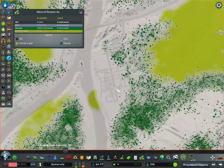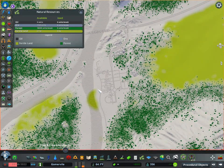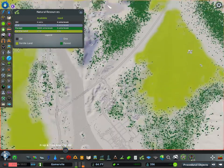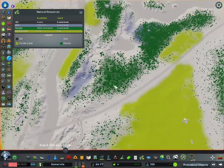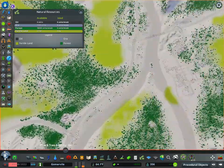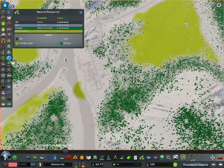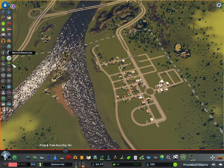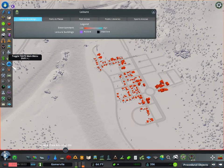Resources shows the resources of the map itself - the yellow is farmland, the green is where you can place your lumber or forest industry if you have the Industry DLC. This is ore over here and this is oil. That's all the Industry DLC, so if you don't have it downloaded, those buttons will not be there for you. Leisure is the tourism layer - I think that comes into play with the Park Life DLC, and there are also park areas covered by that DLC button.